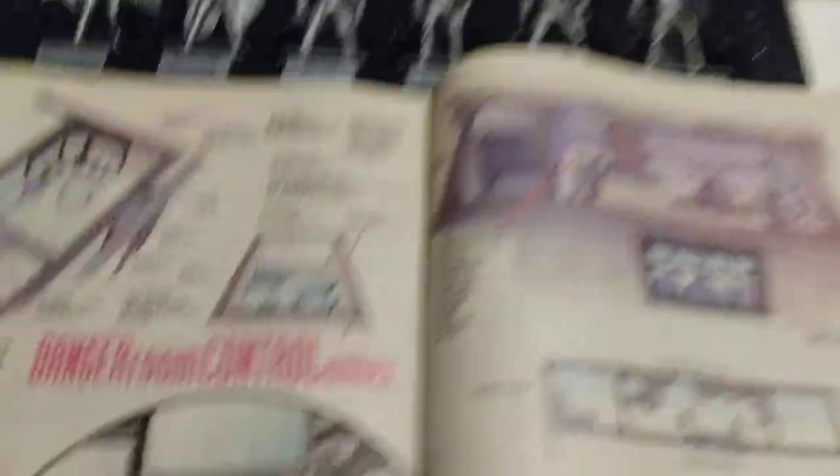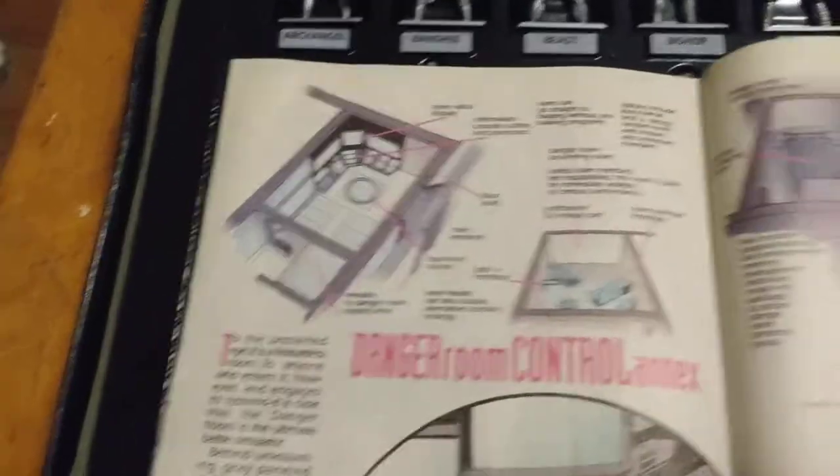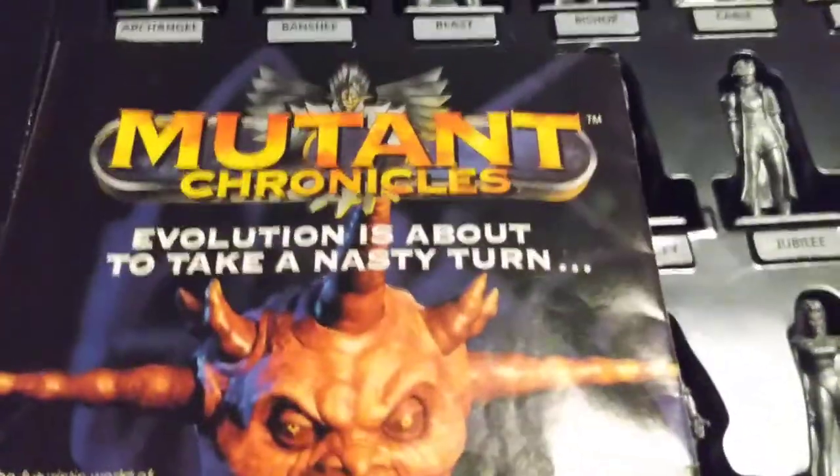That's basically the Danger Room Control Annex. And then you've got a Cerebral Room. And some adverts from back in the day — pretty cool stuff.